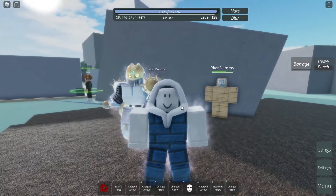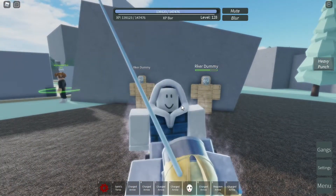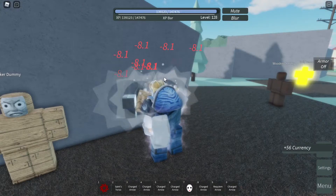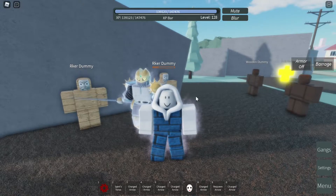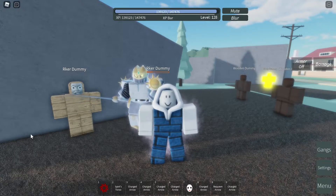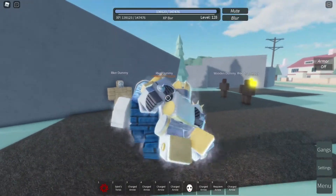Next is armor off. Armor off is when you click T and that will activate it. Once you do barrage with armor off, it performs the barrage a lot faster, allowing you to get more damage. Armor off is pretty useful because it enables a faster barrage which means more damage overall.